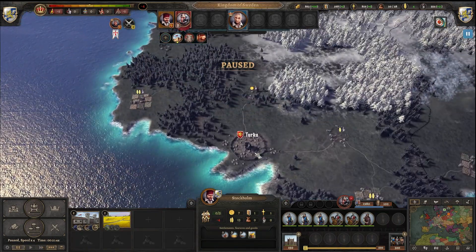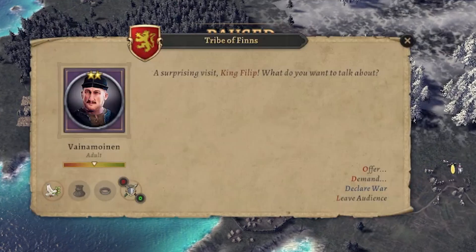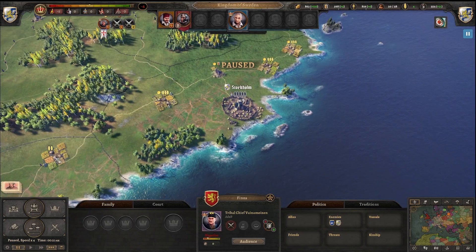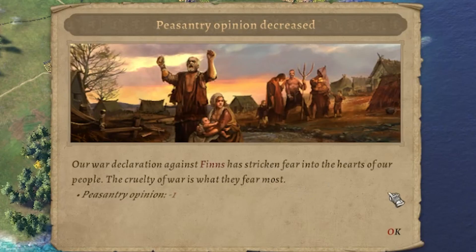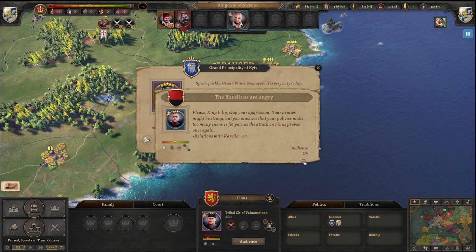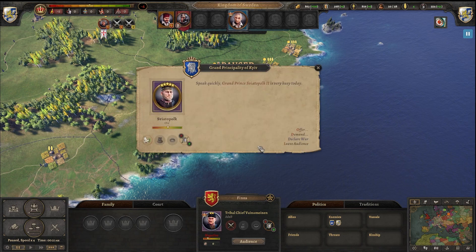Let's see how the Finns are doing and see the audience. Now we can declare a war — and there we go. What's the worst thing that can happen? The peasants don't like us for attacking Finland, the Kievans are pleased, and Karelia doesn't like us as well. Here we can attack the kingdom, supporting war.